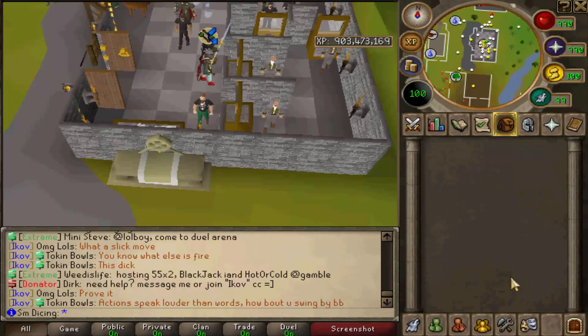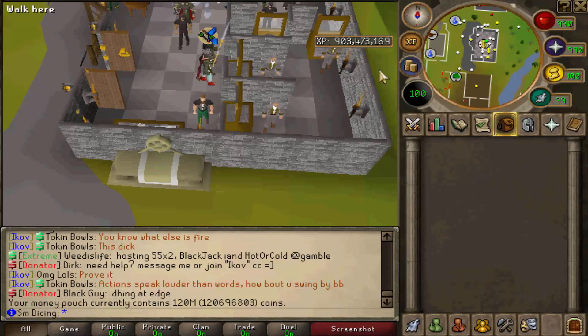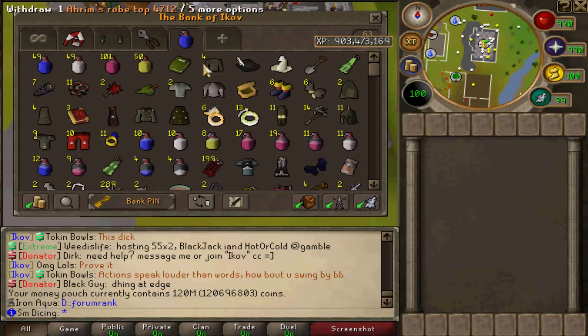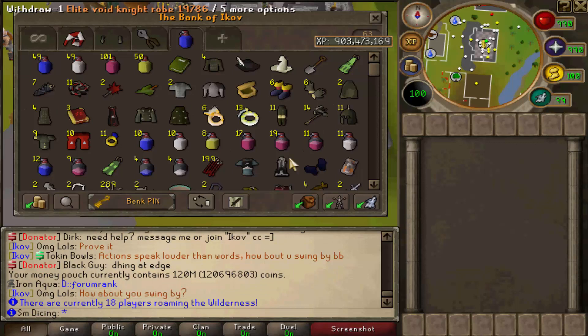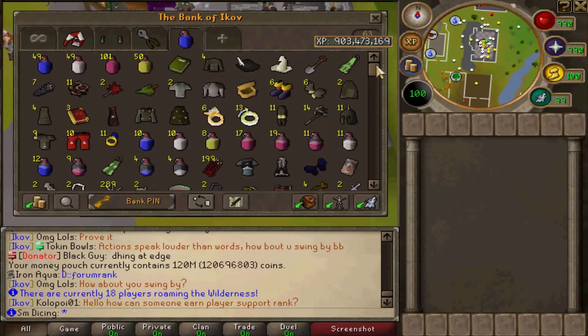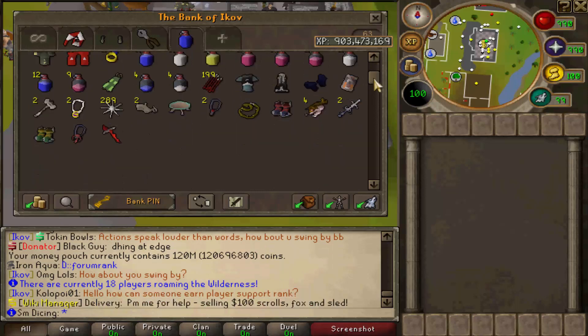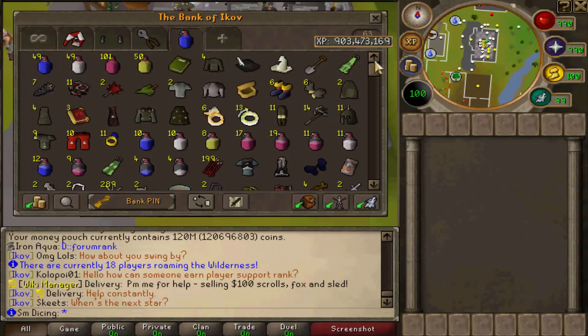That stuff that would have been added to the bank could have helped with the bank video, but I have 120 mil cash in the money pouch right now. This is my main tab — pretty much the tab where I get all my junk in, the stuff that's worth most of the money. It's not organized at all. I actually need to buy more Rocktails as I have four left.